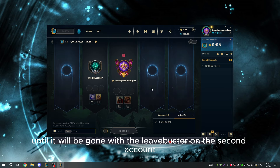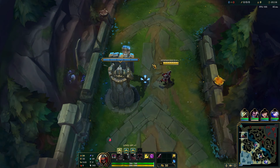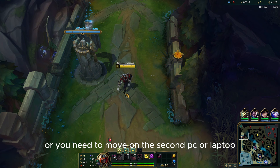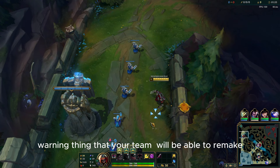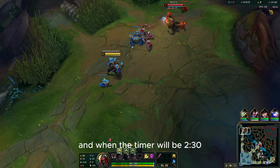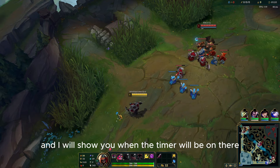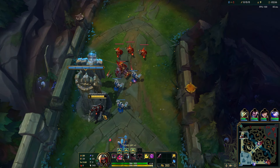I just need to play one more game and then the restriction will be gone. So what you need to do — you or your friend on the second PC or laptop needs to move to trigger the AFK warning, so that your team will be able to remake. When the timer hits 2:30, you or your friend needs to leave the game, and then your team can surrender.